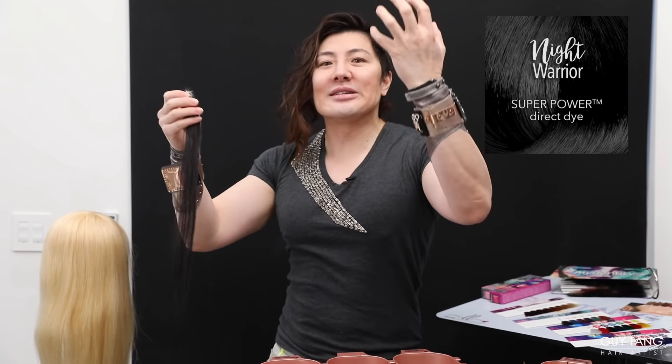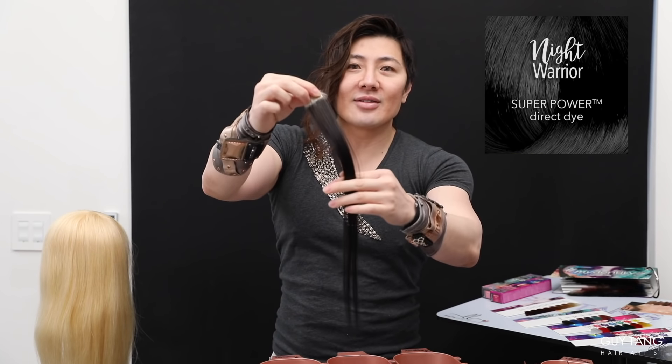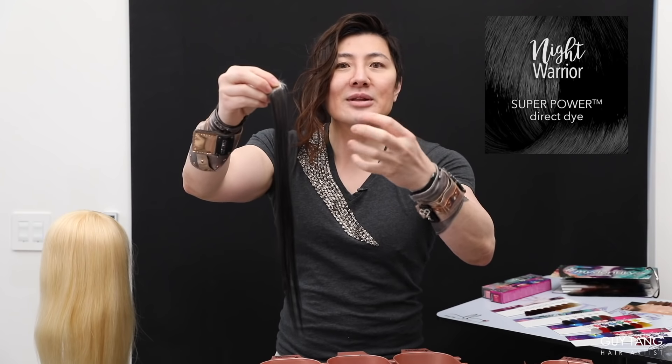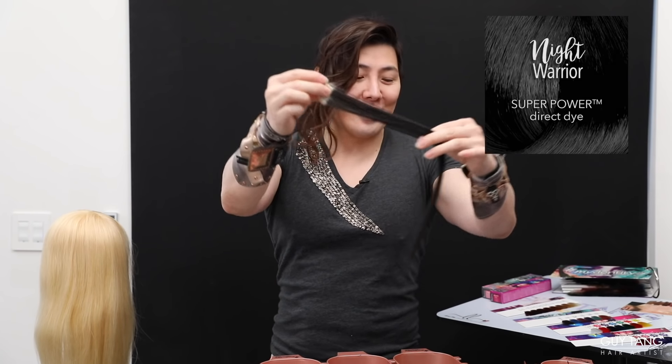You can add Night Warrior into any of your formulas to give it depth and a shadow. You can create a shadow root — and this is what we've been needing, because sometimes I want to create a shadow root and have to juggle around and mix different formulas. But finally with Night Warrior you can add this in to smoke out, deepen, darken, and create that shadow root, or create a deep forest green or a blue-black.